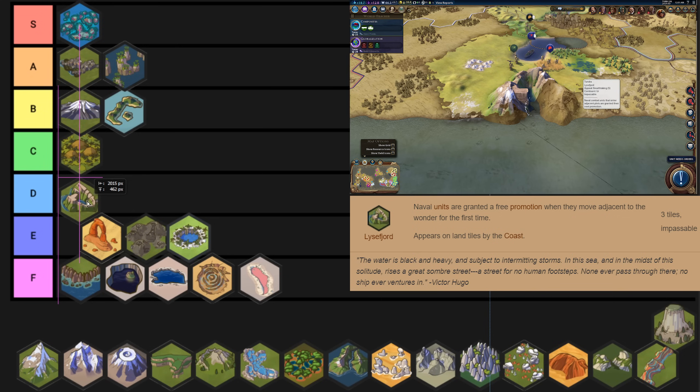The Lysefjord — I imagine it's pronounced Lysefjord — it isn't bad. It's kind of like a naval Giant's Causeway but just worse, because instead of giving you a permanent combat bonus it gives you a promotion. It's not awful, but the fact that it doesn't give yields makes it kind of weak. Navies are generally less useful and less important compared to armies. It does give a little bit of holy site adjacency, but generally I could put this in F tier and feel no pain. I'm going to put it in D tier just because I think it's a fun and interesting wonder, and if you can make use of it, it is quite useful and powerful.